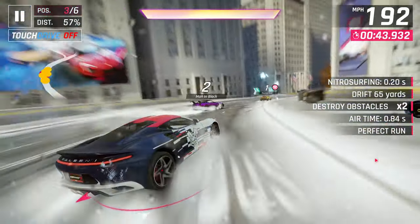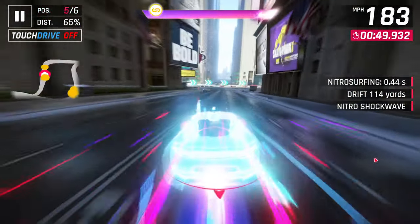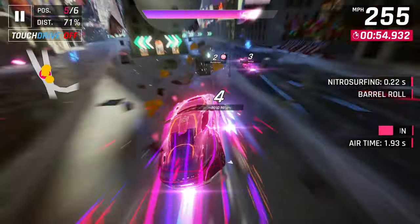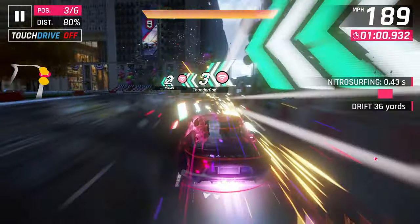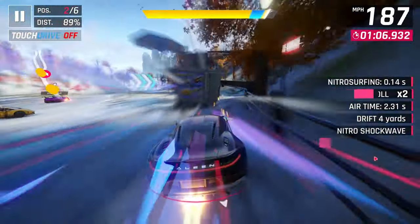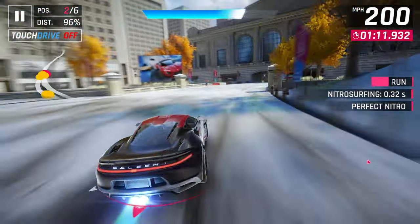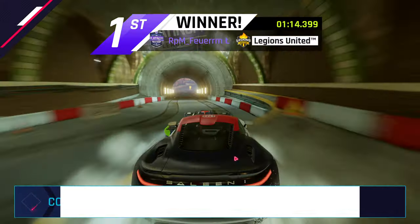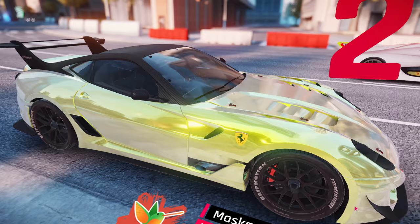I didn't know how many Syndicate coins I was going to need later in the event, so I didn't spend any more on it at that time. My main goal for the event was to unlock the GTR 50. After I did that, I decided I was only a few blueprints away from starring up the Saline, so I might as well. It cost me around 15 or 20,000 Syndicate coins, which is less than one pack for the GTR 50, so it wasn't too bad a deal.